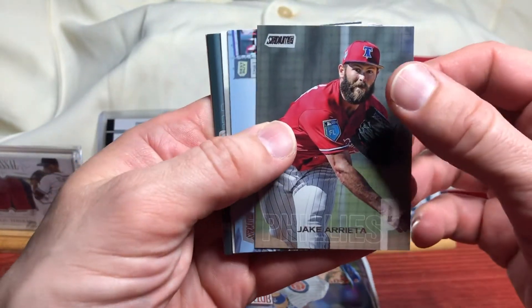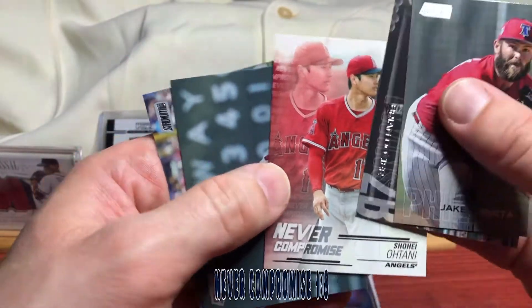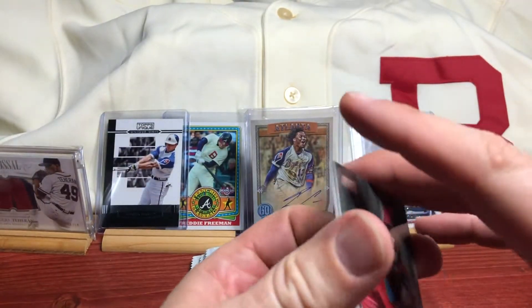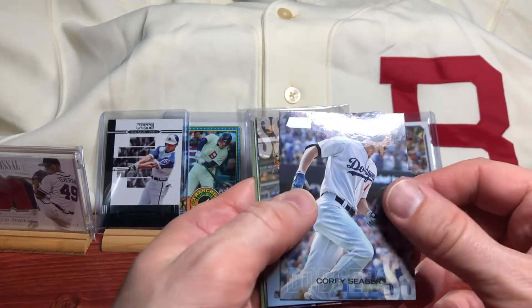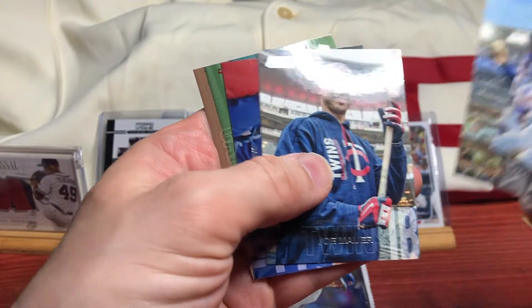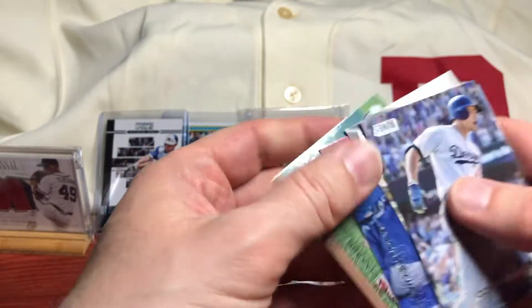There is Arrieta, Spring Training Uniform, Brian Dozier. There's an Ohtani Rookie Never Compromise - that'll work. Craig Kimbrell and Xander Bogarts. Corey Seager, Elvis Andrus, Joe Mauer. Jason Heyward and Breivik Valera.